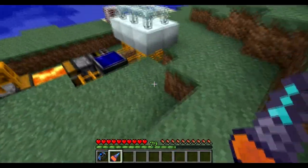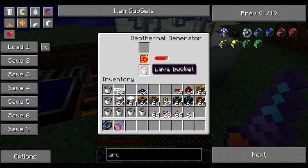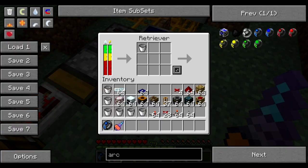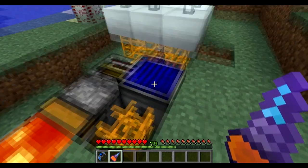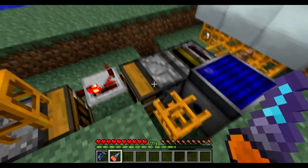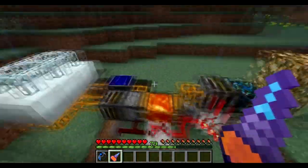The final step of this system: when a lava bucket empties the geothermal generator's internal capacity, we have a retriever which also requires energy — that's why it has a solar panel touching it right above it — which will retrieve all the empty buckets and place them back into the deployer. And that's how the system looks.